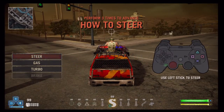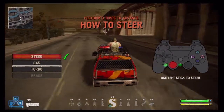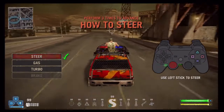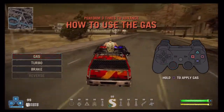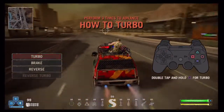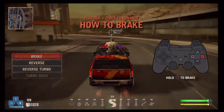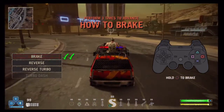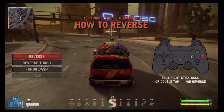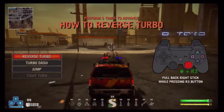Okay, we'll go on, Galactic Gamers — we're going for our blah blah trophy. Perform three times to advance. How to steer. All right, we're just going to go through this, okay, that's easy. I'm getting the hang of it now.